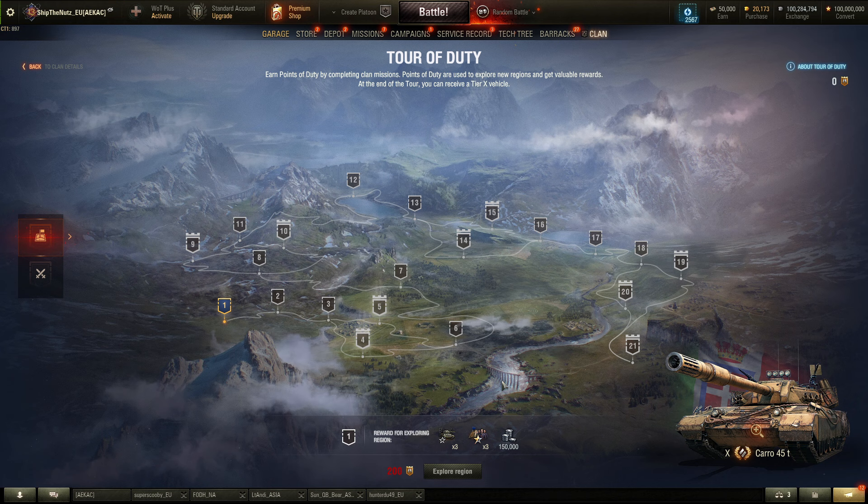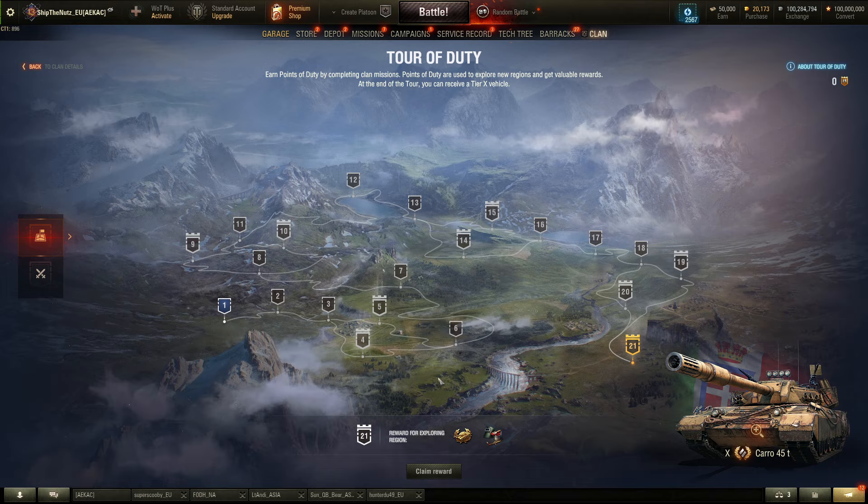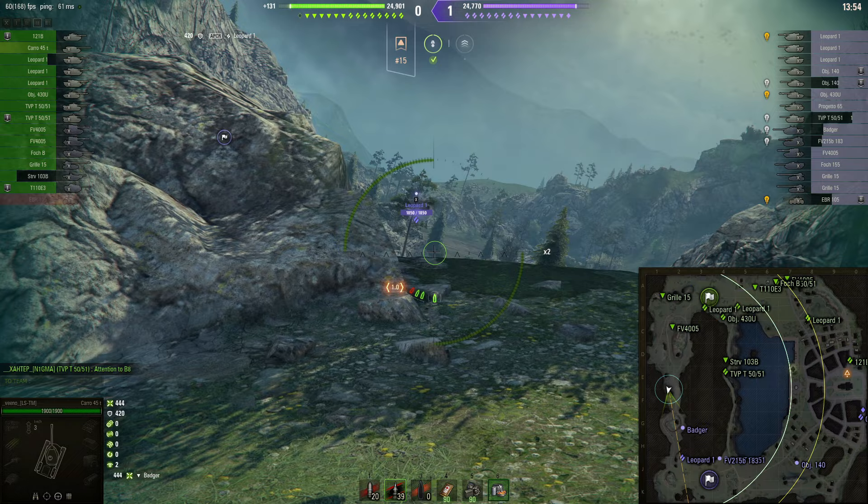But over here, what you have to do is collect the points of duty and explore region by region, all the way up to level 21, where the reward is the Carro da Combattimento 45t with a special 3D camo style as well. But how easy is it, and what exactly are we going to lose because of this if this change goes through?